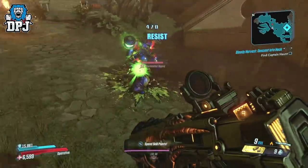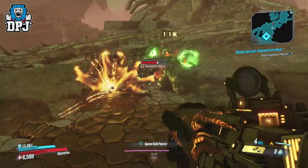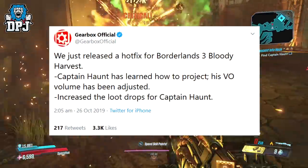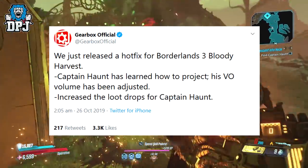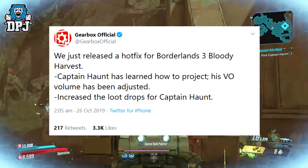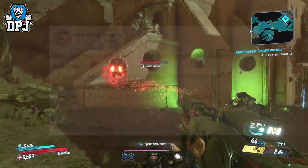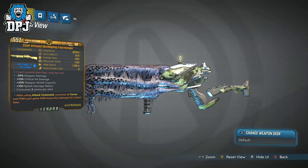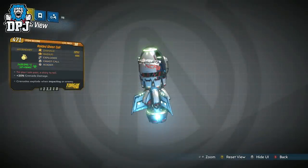So I'll first cover the latest news. Last night Gearbox increased loot drops for Captain Haunt. Via a tweet they dropped last night they said: 'We just released a hot fix for Borderlands 3 Bloody Harvest — Captain Haunt has learned how to project, his VO volume has been adjusted and increased loot drops for Captain Haunt.' This means upon killing Captain Haunt you have an increased chance of getting those Bloody Harvest legendaries — the Fear Monger Shotgun, the Scream and Terror Shield, the Gas Crawl Grenade and the Stalker Sniper.